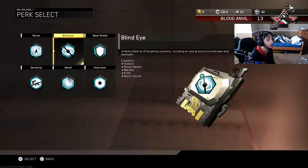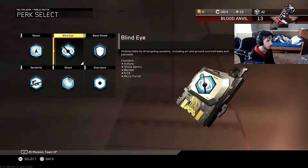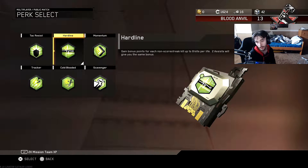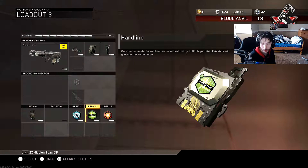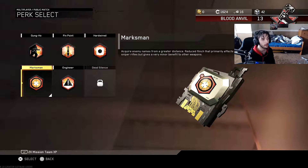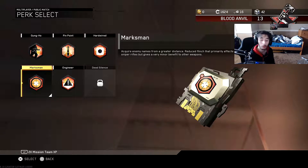Then we go with blind eye, which counters vultures, shock sentries, warden RC-XDs, and micro turrets. Then perk 2 — we go with hardline of course, because I like to get those killstreaks, you guys see my gameplays, it's really crazy. Then we go with marksman because I like to see their names — acquires enemy names from a greater distance, reduces flinch, and permanently affects sniper rifles but gives a very minor benefit to other weapons.